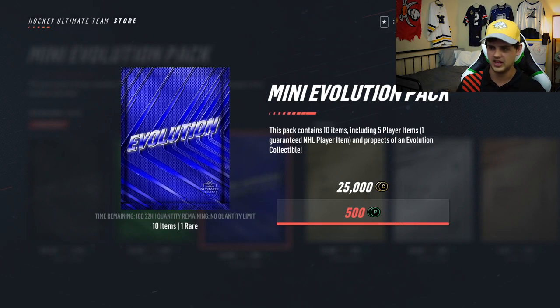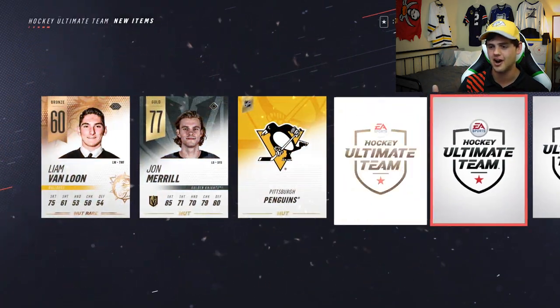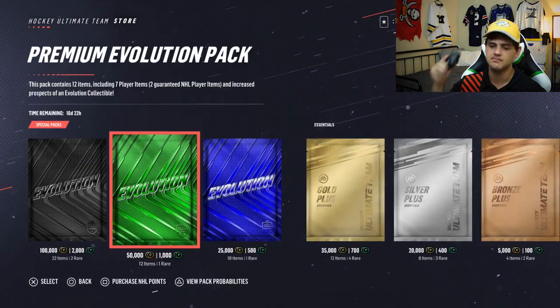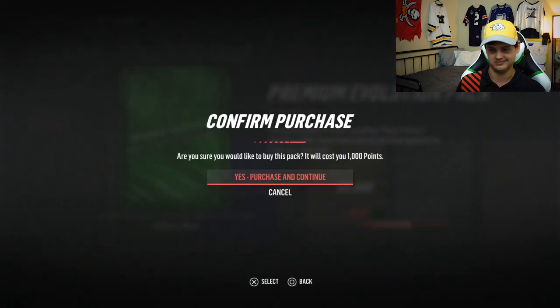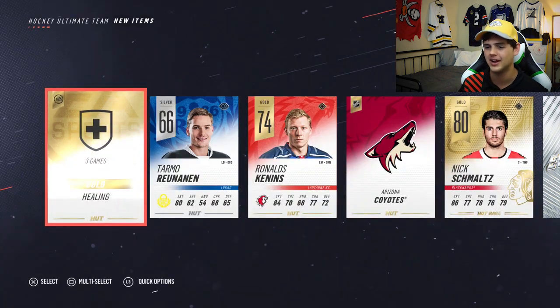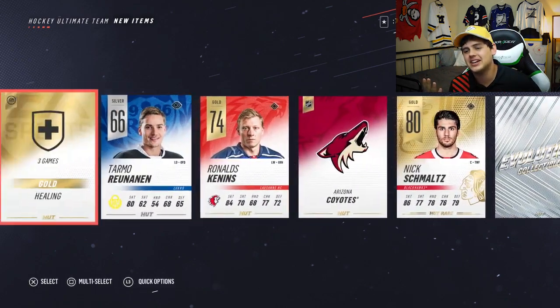It seems like someone's yelling at me for spending too much money. My game froze but they're gonna let us open up this pack after it unfroze. A bronze — that is what a bad pack looks like, moving on. Premium evolution pack — this is where we got PK Subban and Vladimir Tarasenko. There's another evolution collectible, the fifth one. Jake Gensel — I don't think that was a great pack overall.